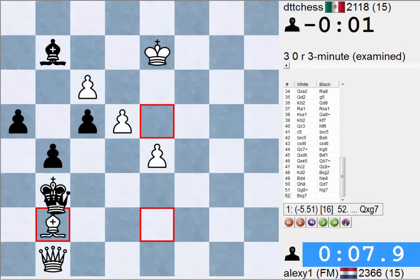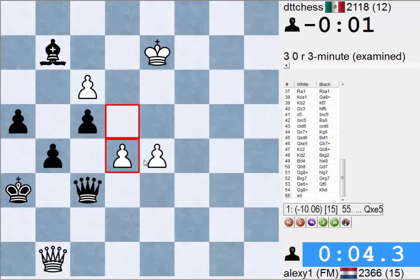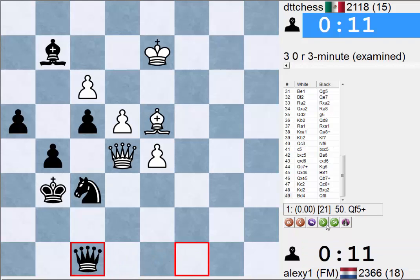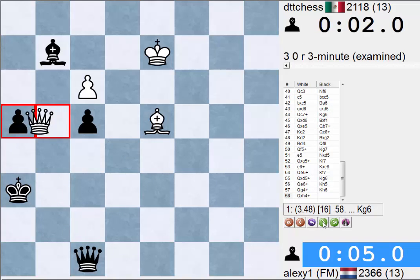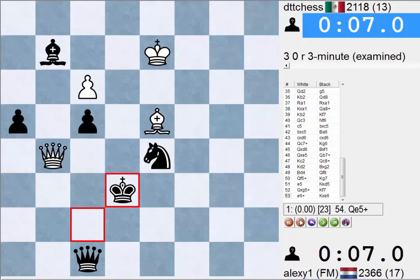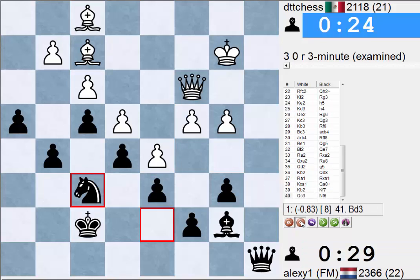It is still scary though - I should be 100% sure that I run out of the checks, which I do. E5 maybe though it's still scary. Knight E8 is definitely better - I went Queen F8 but I missed this move and now it's just terrible. Anyway we get the flag. The interesting position is where we're up a pawn but how do we continue.